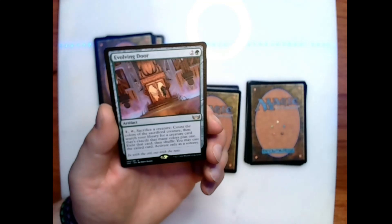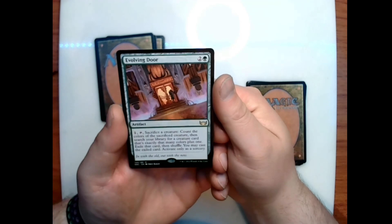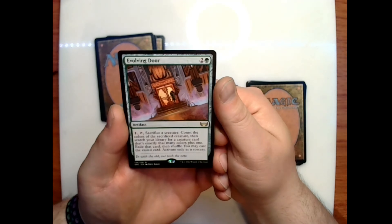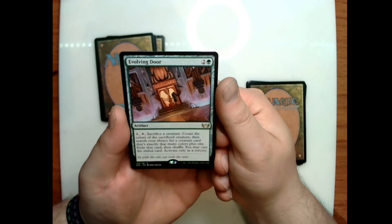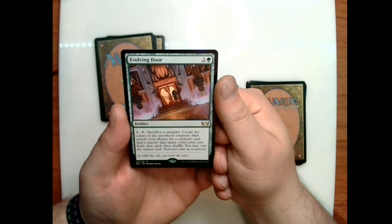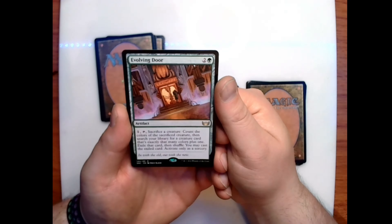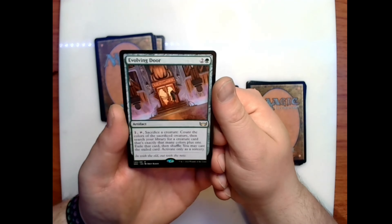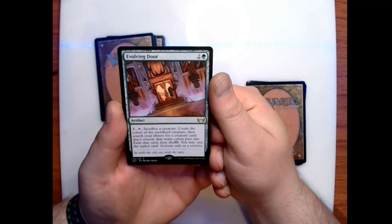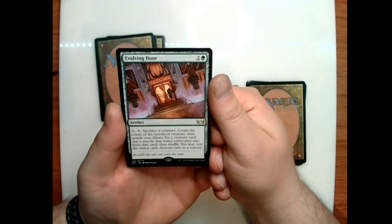Our rare today is Evolving Door: two and a green for an artifact. Pay one, sacrifice a creature — count the colors of the sacrificed creature, then search your library for a creature card that's exactly that many colors plus one, exile that card, then shuffle. You may cast the exiled card. Activate only as a sorcery. Flavor text: 'In with the old, out with the new.'